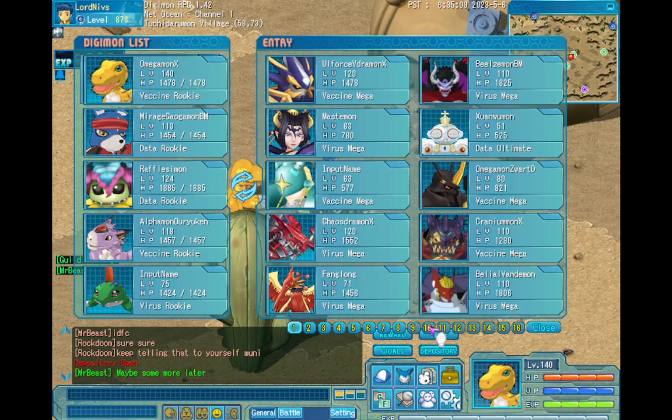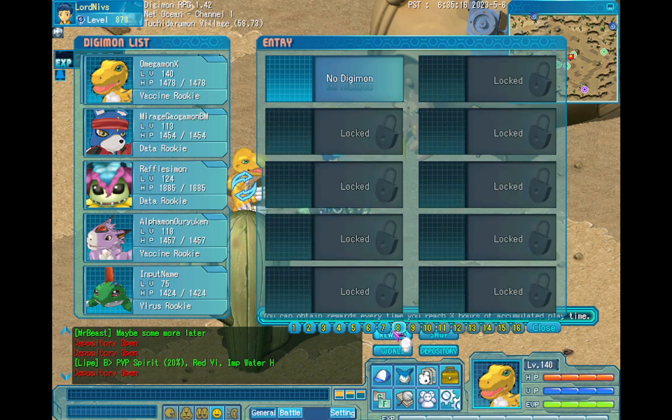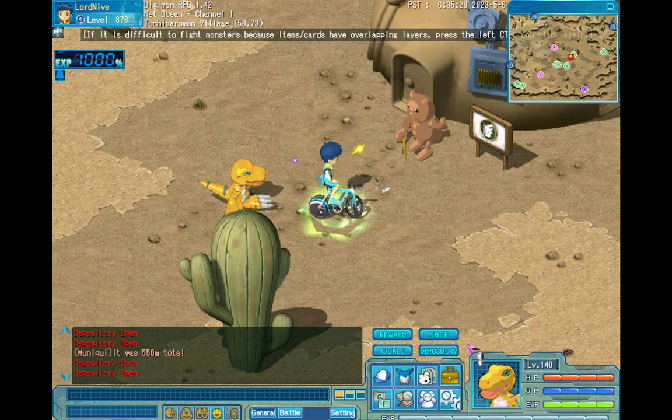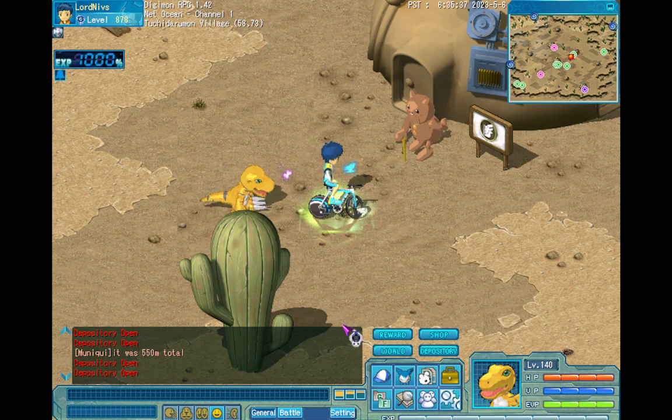Every time you expand your Digimon inventory you get more slots. With more slots you can put more Digimons, capture a lot of different Digimons, try different Digivolutions, and maybe you can complete the Digimon Encyclopedia.